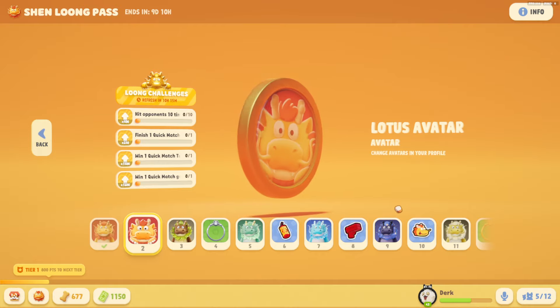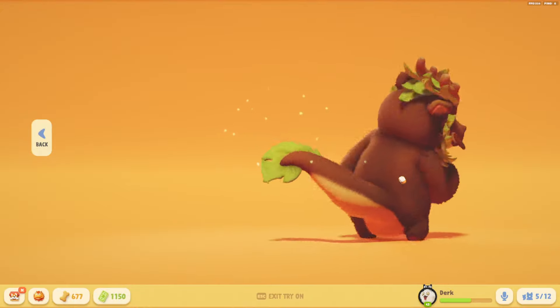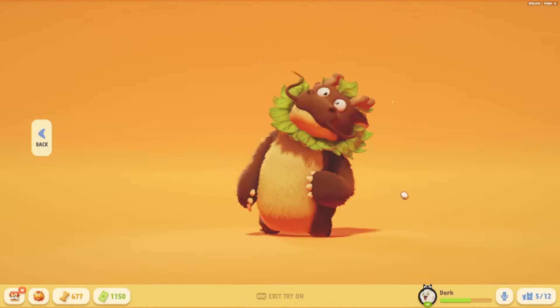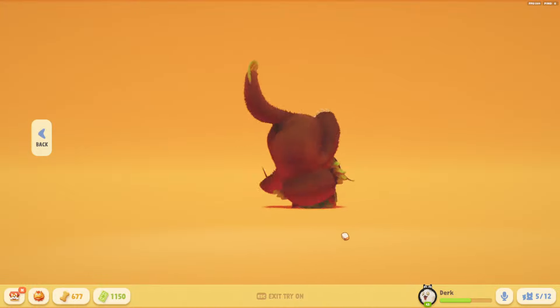Level two, you're going to get the Lotus Avatar. Rank up to level three and you get Foliage Lotus. This is one of the many skins that Lotus actually gets — each skin is like a different element. This one's super cool; it's based off nature, so his mane is a bunch of leaves and he has a really cool leaf tail.